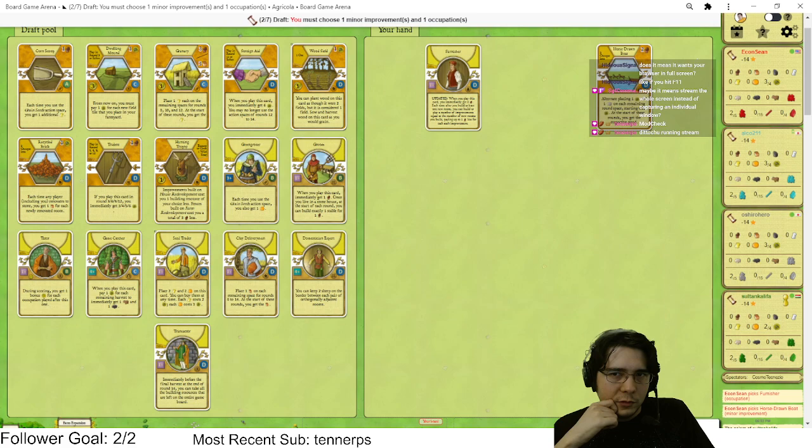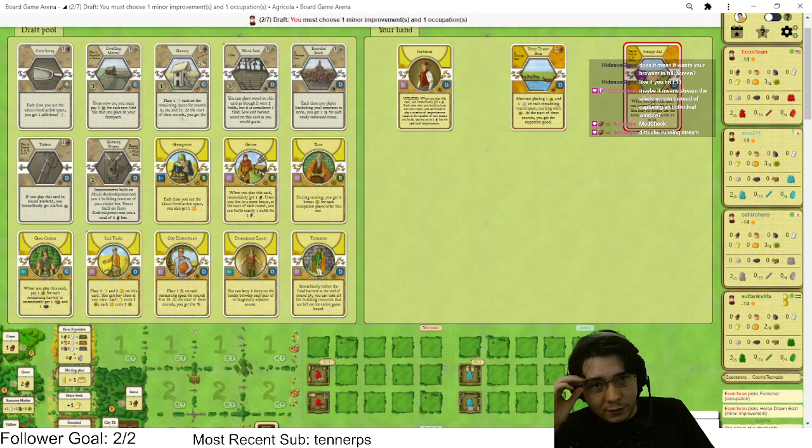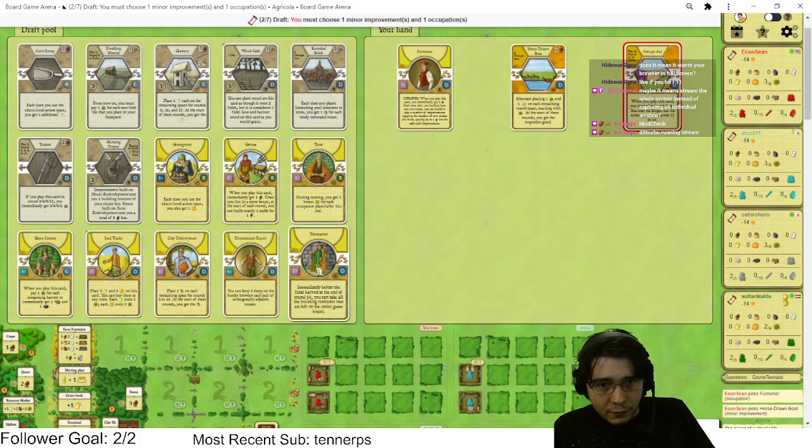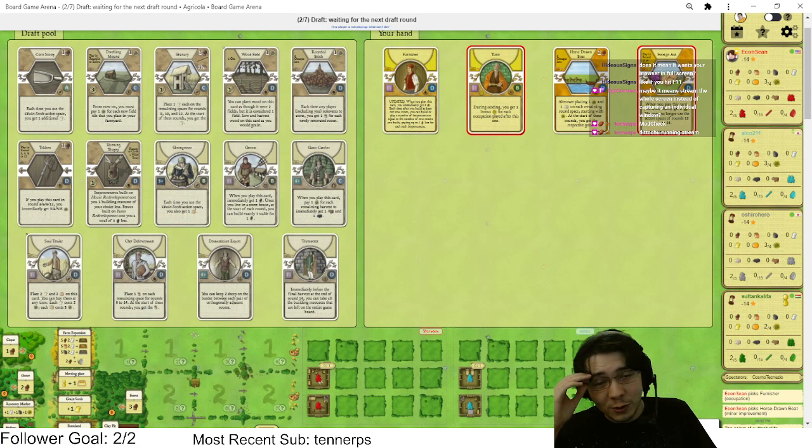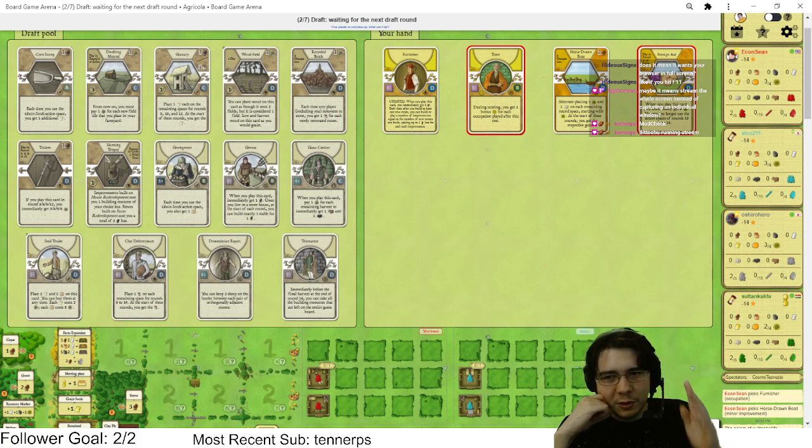We're definitely taking Foreign Aid — there's like no question that we're taking Foreign Aid if our plan is to wheel the stork's nest. Our plan is to play Tutor. We just need to wheel this stork's nest and we're good. If we don't wheel it, we'll have to do a slightly different plan, but Foreign Aid is so nuts here — it's so good. We're gonna tutor, wheel the stork's nest, and just pog with it this game.